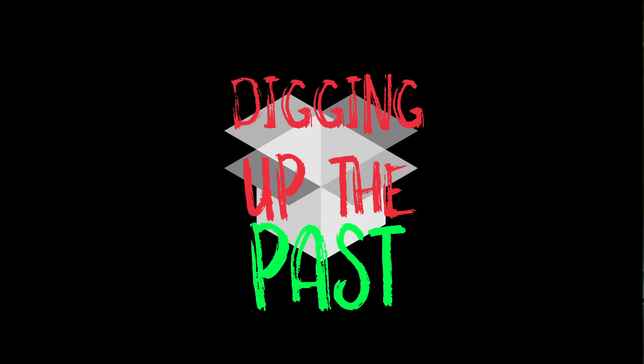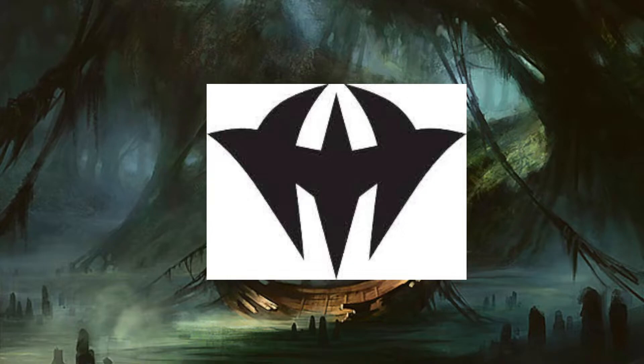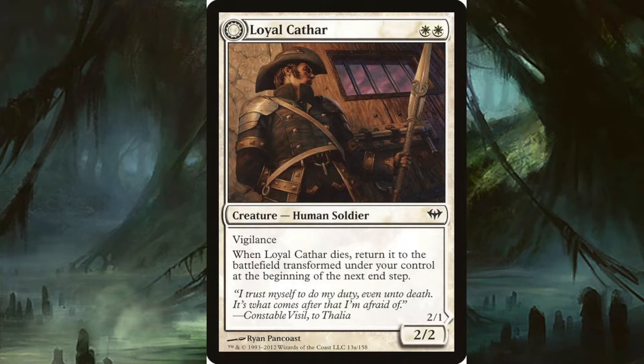Welcome back to the graveyard everybody, this is MTG Ghoul Dude and today we're going to be continuing the Digging Up the Past series, continuing with Dark Ascension. Dark Ascension was the second set in the Innistrad block, the 57th Magic expansion, released on February 3rd, 2012. It was a top-down design set with a horror theme, putting a stronger emphasis on tribal creature types and providing lords for each of the main types like vampires, ghosts, werewolves, zombies, and humans.